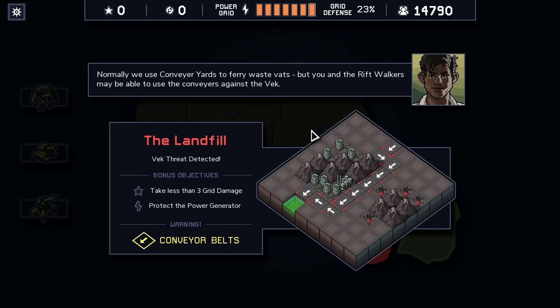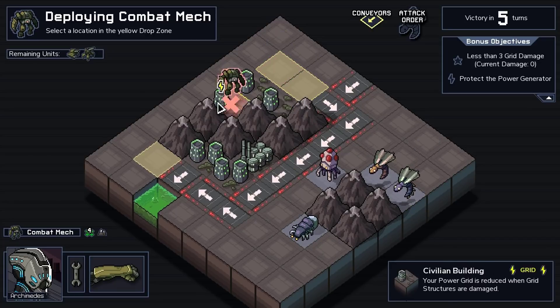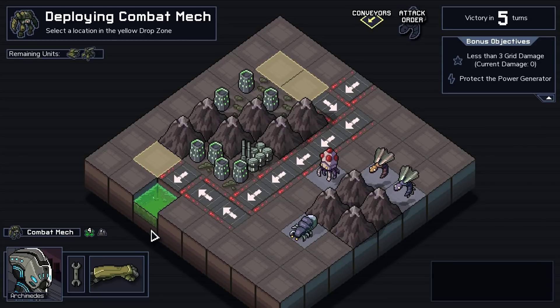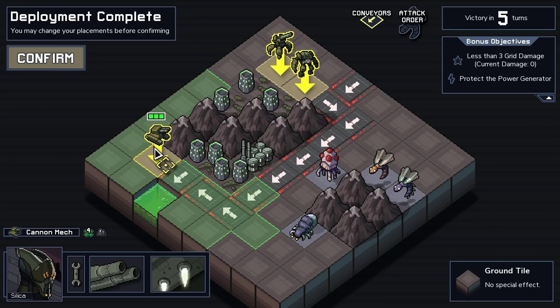That looks unpleasant. Normally conveyor yards are used to ferry Waste Vats, but we may be able to use the conveyors against the Vec. This map is very similar to the others — it only gives us three starting locations, which is a little worrying. It also has an Acid tile. Acid acts like water in deep quantities where an enemy that falls in will drown, and one that doesn't will take double damage afterwards, which is pretty powerful. Let's see how we want to place our units.